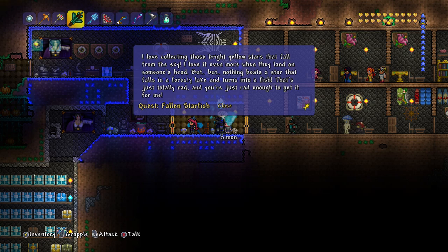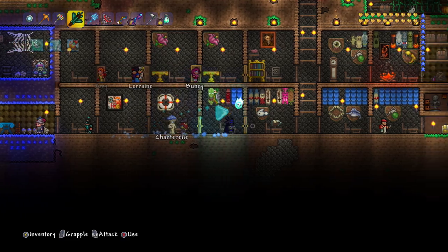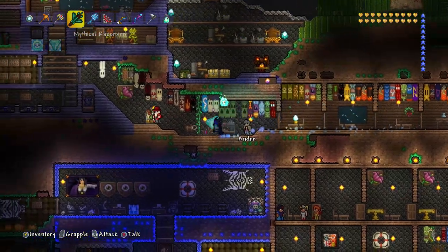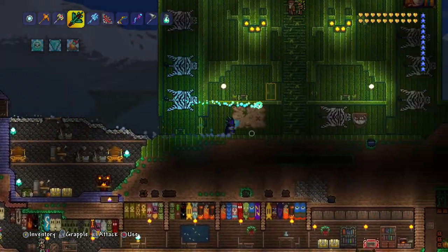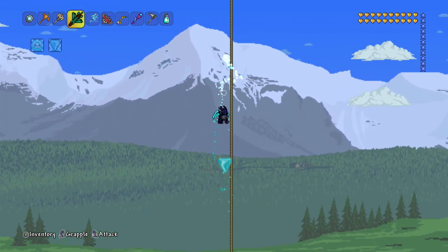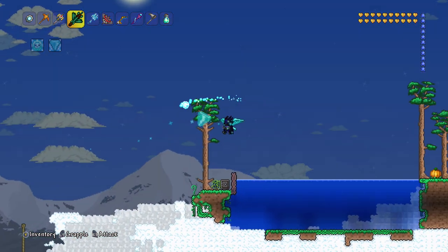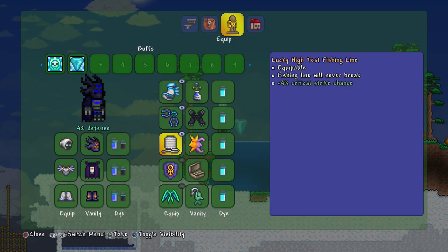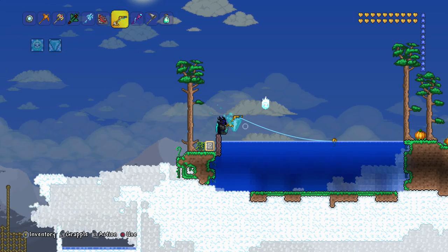Has he got a new quest yet? Let's have a look. Oh, he has - a fallen starfish. Let's go collect our fallen starfish. I don't know if we'll have enough bait because it's taking our original bait off us since it put it in the chest. But we should have enough. I normally get starfish quite fast. I do have an above ground fishing spot up here. Let's go! It's faster to fly up. There we go, beautiful. And we have our fishing thing here. I'm not going to put any potions on this time, just use my gear.